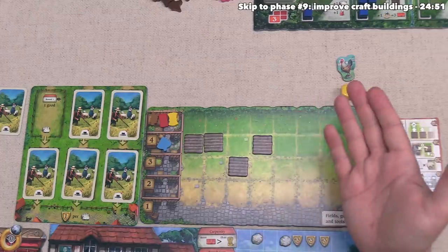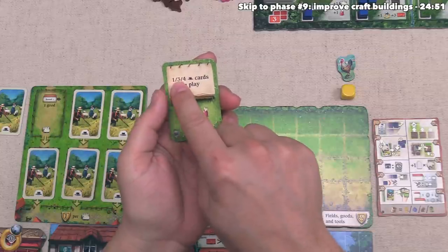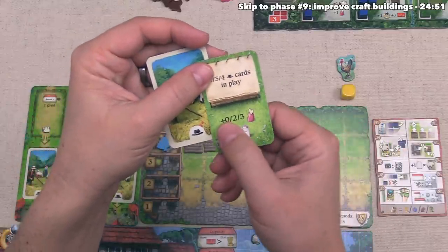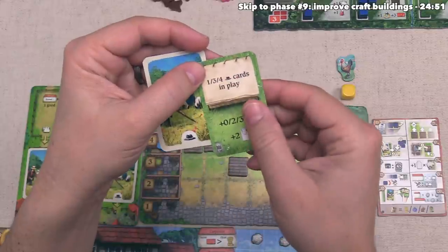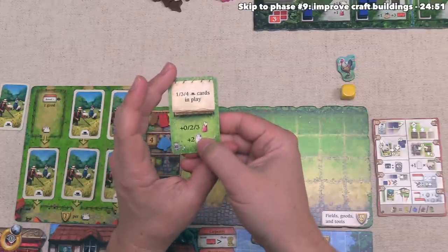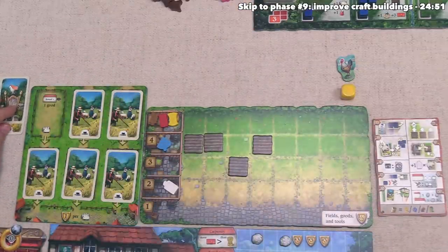Before we move into the next phase, the yellow player has decided to play a card. That says they have to have one, three, or four of the farmhouse cards in play — they currently have one. That means they are going to gain zero meat and then two milk. If they had three farmhouse cards in play, they'd instead get two meat. They felt they needed the milk right now, so they will gain two milk, and they can put this into a face-down stack of their played cards.